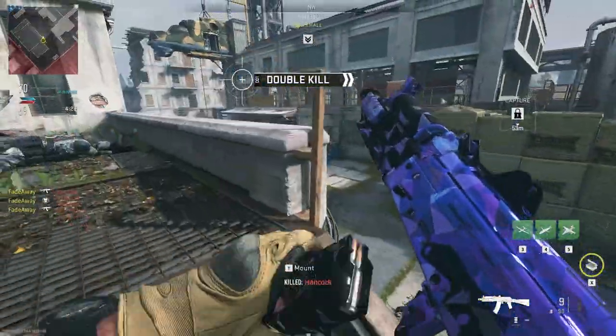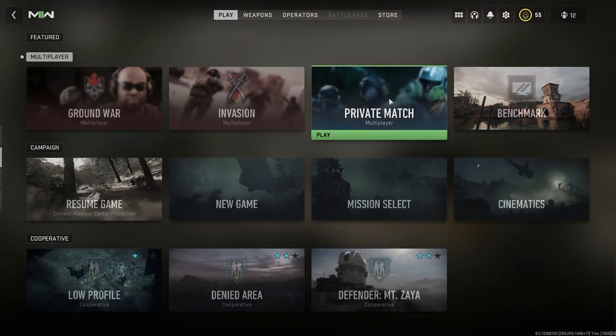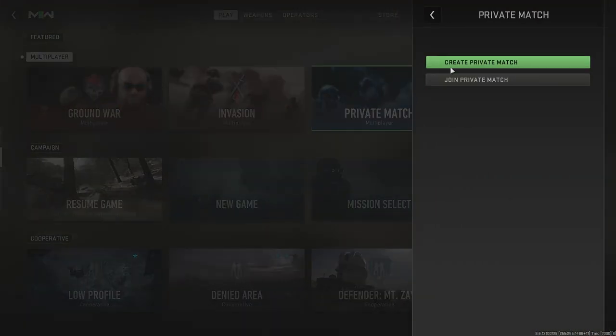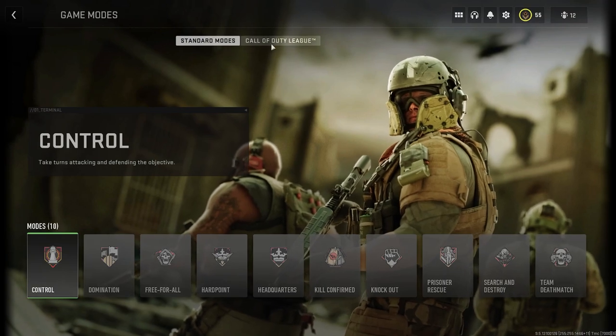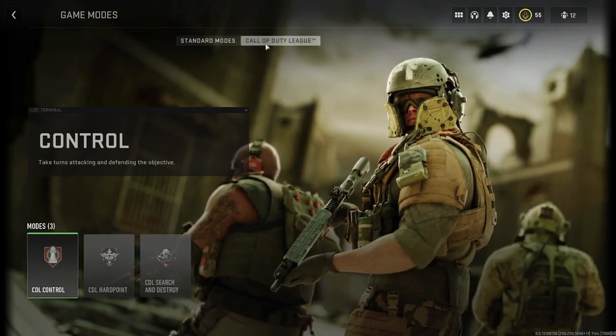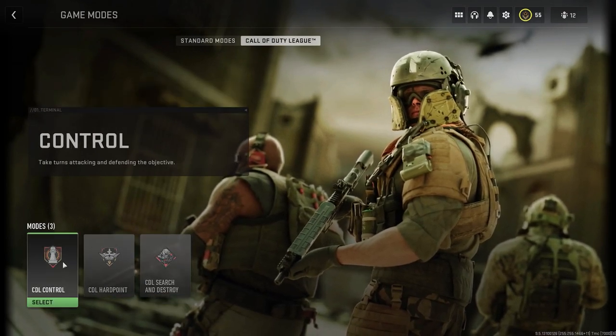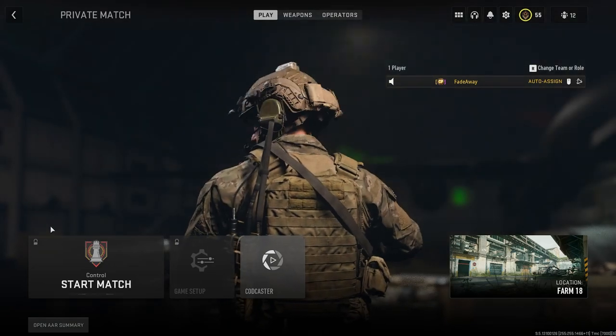To get started with this glitch, go to the Quick Play area of the menu under the Play tab. Go down to the Private Match area, create a private match, and you can choose the standard mode or Call of Duty League — choose Call of Duty League at the top. You can choose any of the game modes; I'm going to do Control.